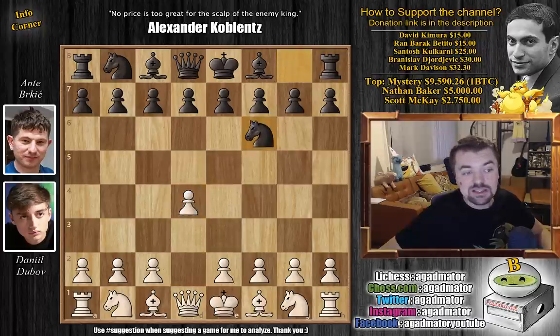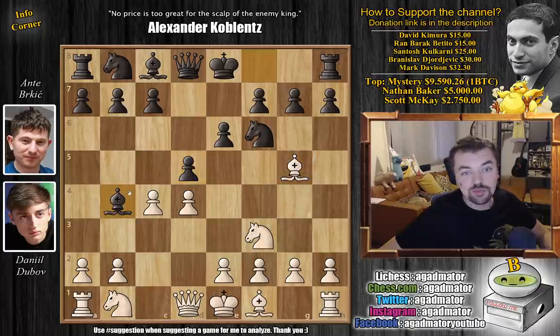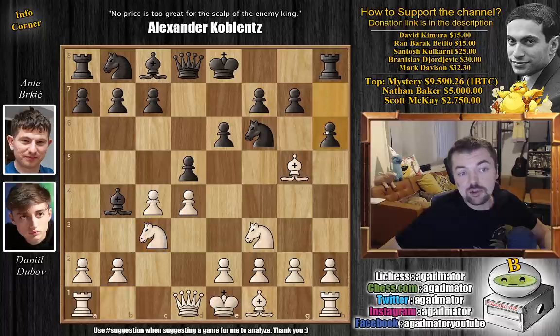We have knight f6, c4, e6, knight f3, and d5 - just a normal Queen's Gambit Declined is on the board. And bishop to g5, pinning that knight. Here bishop to b4 - the Vienna variation comes with check, Dubov blocks check, and now h6 challenging White's dark-square bishop.